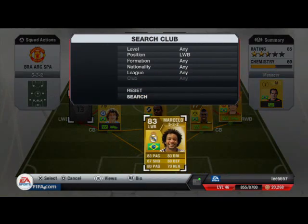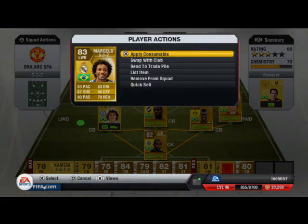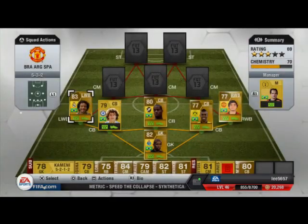At left wing back we have Real Madrid's Brazilian Marcelo. He costs 47,000 coins. He has 83 pace, 83 dribbling, 67 shooting, 80 defending, 70 heading, and 80 passing — an all-round great player. He has 3-star skills, though it should really be 4 because he does quite a lot in real life.